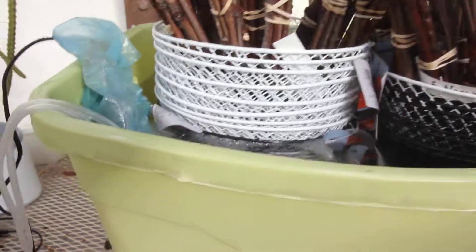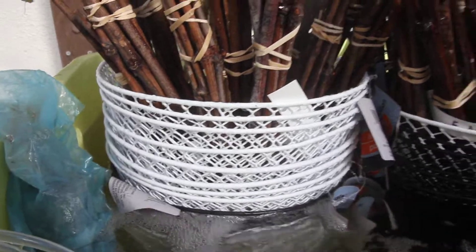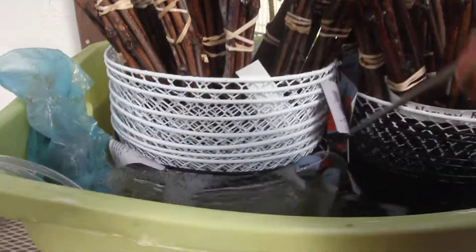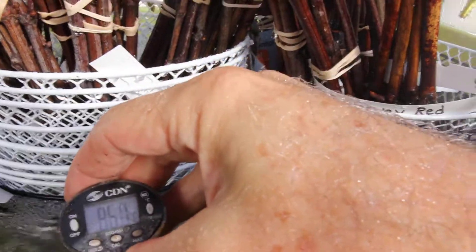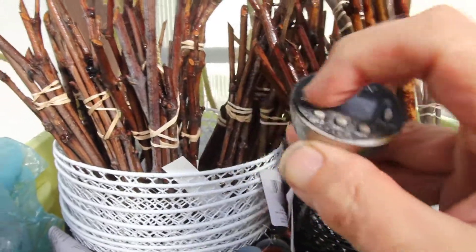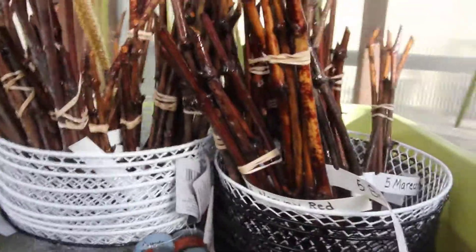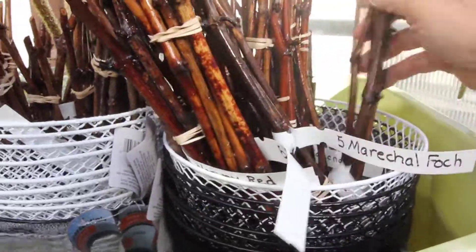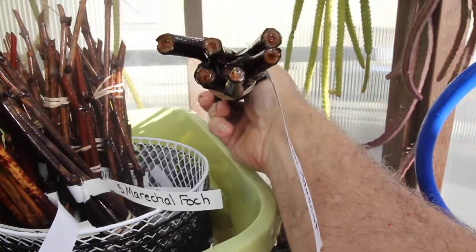The water is being heated by an aquarium heater and aerated with two aquarium bubblers. The temperature is 86, going up to 87, and according to the family that I bought these from, 85 is the optimal temperature for callusing. Callusing will take place on the bottom of the cuttings — they've been in here one day.